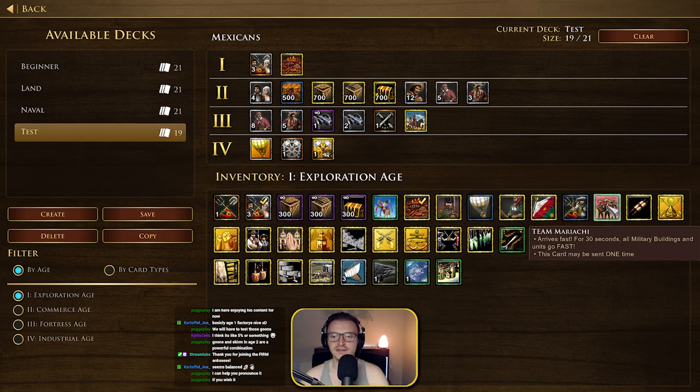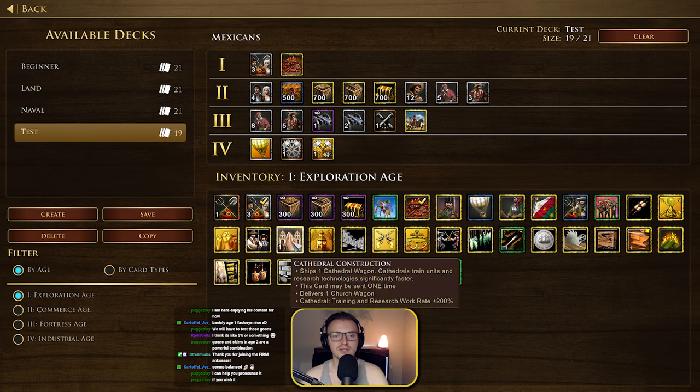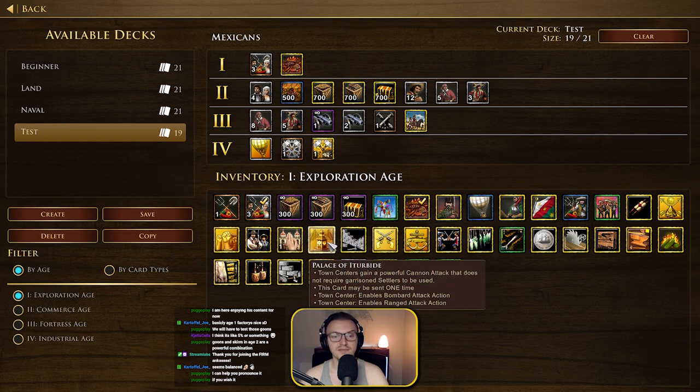There's a card that says 'Arrives Fast' — for 30 seconds all military buildings and units go fast. That's kind of a strange team card. We've got the Cathedral — that's another unique building. Ships one Cathedral Wagon, and cathedrals train units and research technology significantly faster. That could be quite a good card, though I'm not sure whether it's an Age 1 card.